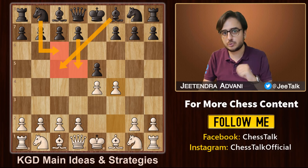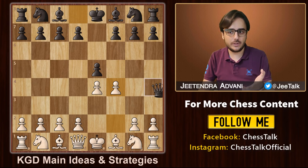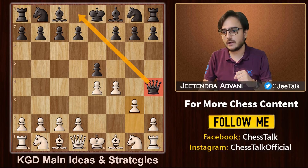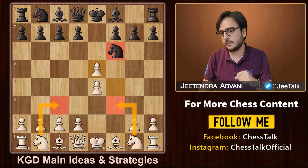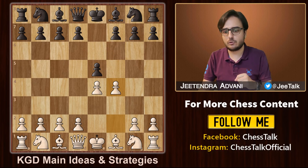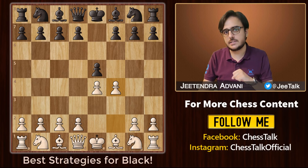We will discuss the 4 most popular responses by black. If black straightaway plays Qh4 check, white simply blocks with g3, pushing the queen back. And if he plays something like Nf6, you can take this pawn and continue with your normal development. Both these lines are generally better for white, so I wouldn't recommend these for black. So what are the best strategies for black to decline the King's Gambit?